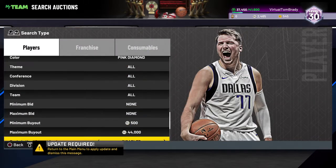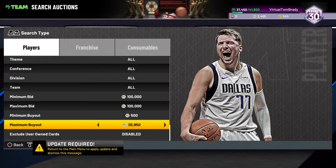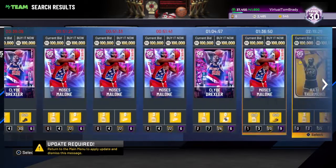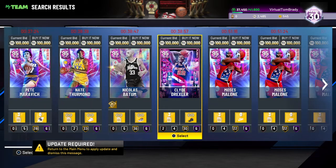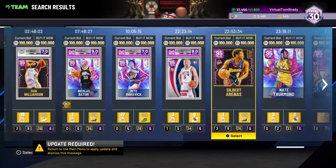This one is for the big ballers — or maybe you just have 40k sitting there. Then there's also the big baller filter: 100k maximum, minimum bid 500, minimum price 500. You're gonna sit here and scroll. This filter is gonna be great for Giannis tomorrow — we're getting Giannis and TMAC, those are the two highlights of the packs tomorrow. You're gonna be able to sit here and scroll and wait for the four-hour mark.